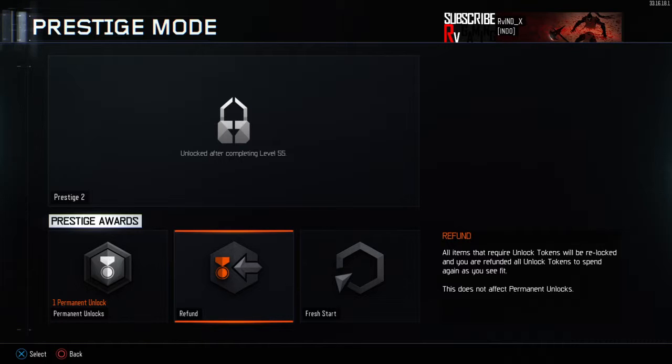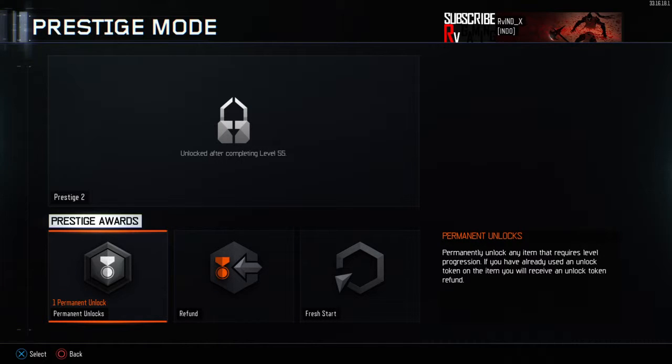You are refunded all unlock tokens. So one permanent unlock - unlock any item that requires level progression. If you have used an unlock token on an item, you will receive an unlock token refund.